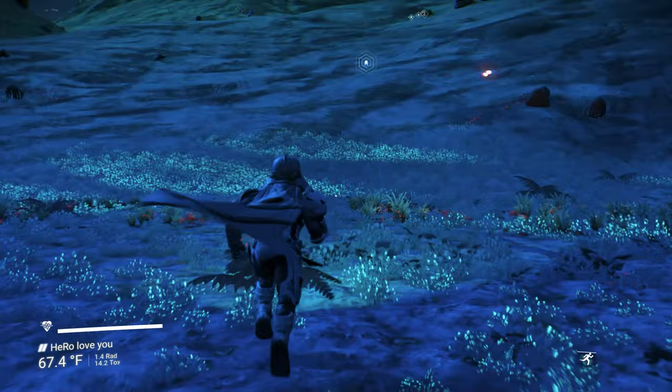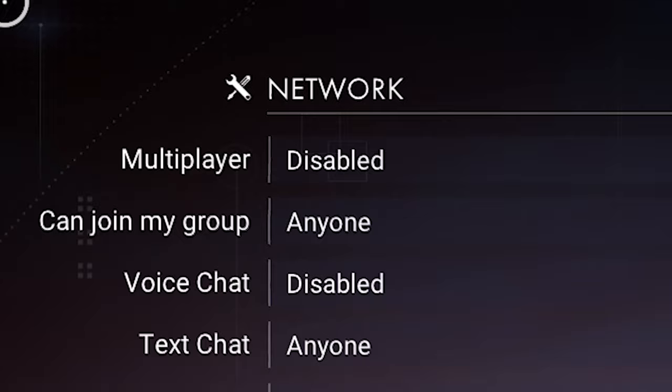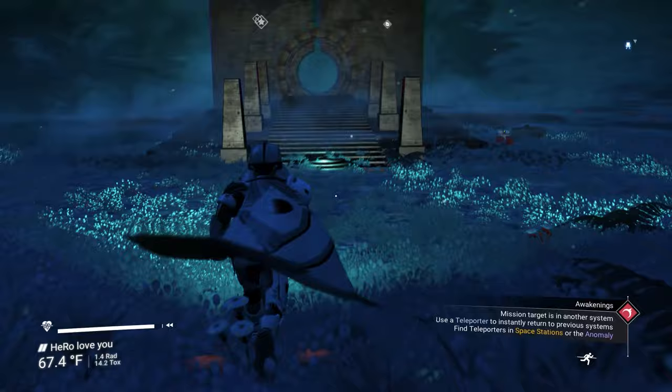So if you want to find the portal fast, I will put it in the description. Please guys, make sure you disable your multiplayer. The first sentinel ship is gonna be super beautiful white color, and it's one of my favorites so far.